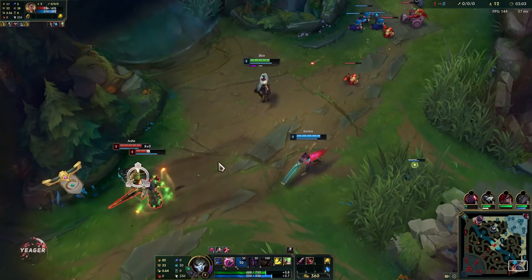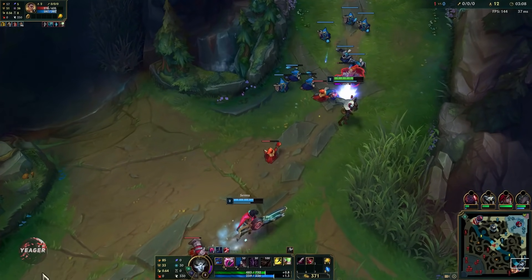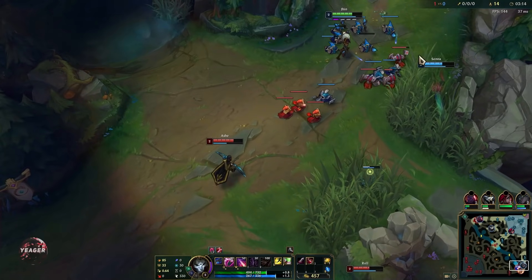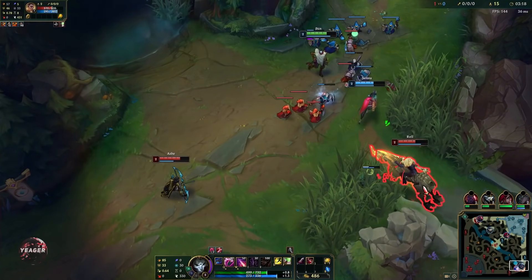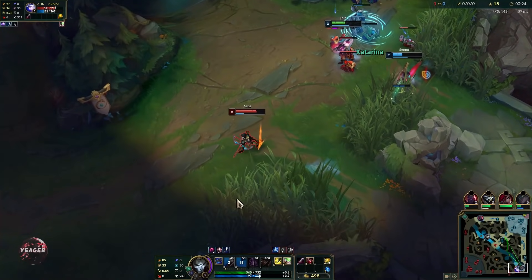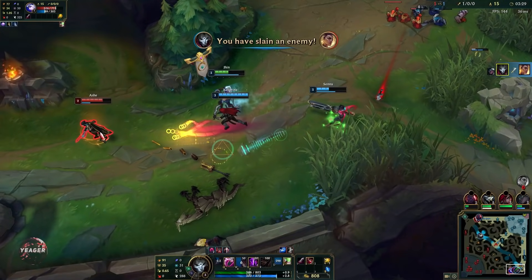Your W is a long range skill shot that I recommend you smart cast or quick cast — it's a lot faster to use. If you or an ally damage an enemy champion there will be a mark around them, and if you hit them with your W then they are going to be CC'd and will not be able to move. So it gives Jhin some long range catch potential.